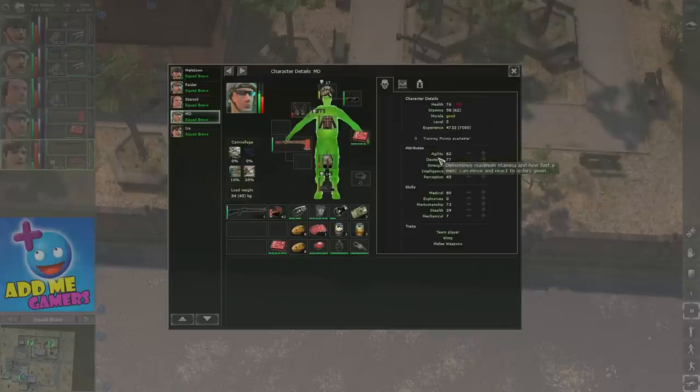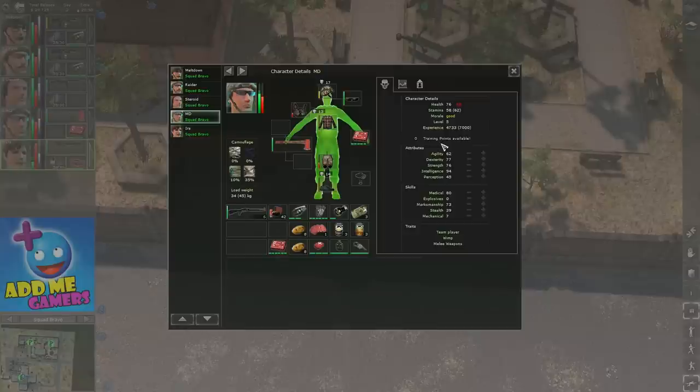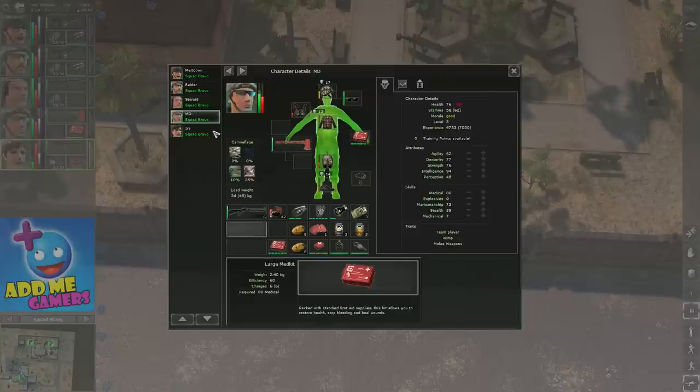Now let's look at MD. His agility, dexterity, intelligence, and medical are all excellent — intelligence being high helps with medical. The problem MD had was low marksmanship, which I've been improving over a few levels. I don't need to level medical anymore since I already have the 80-skill prerequisite to use the large medikit, making him my team medic. Next time he levels up, I'll put points into dexterity and marksmanship — I want him to also get into combat action, not just heal.